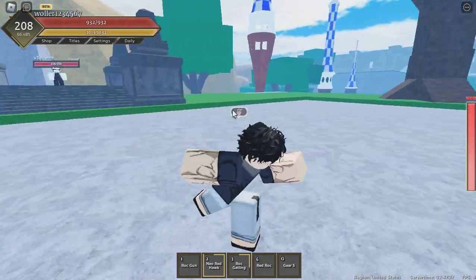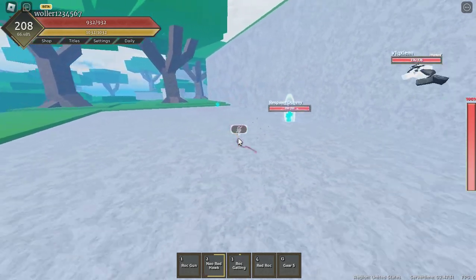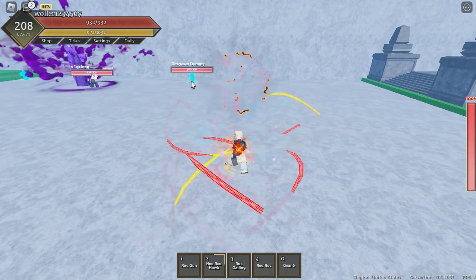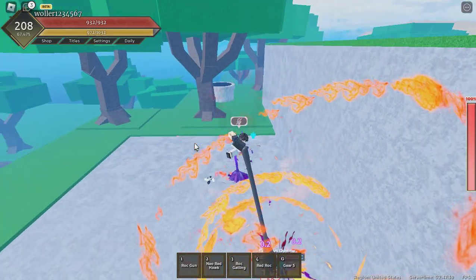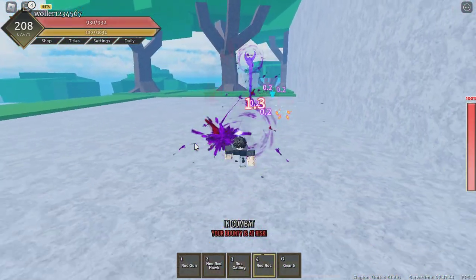Alright, for the last move — Red Rock. It basically TPs to a player as well, like this. This is the hold version. Check this out — there's slow motion. Yeah, pretty cool.